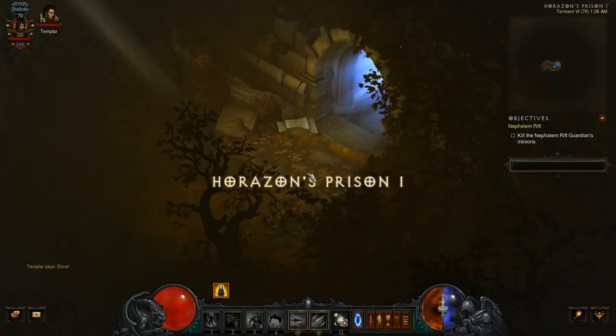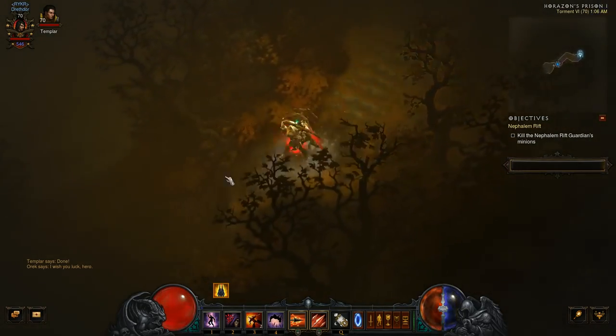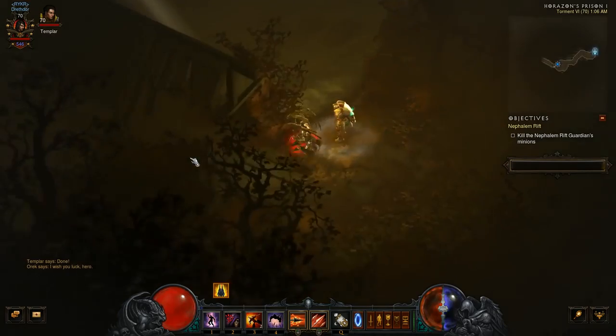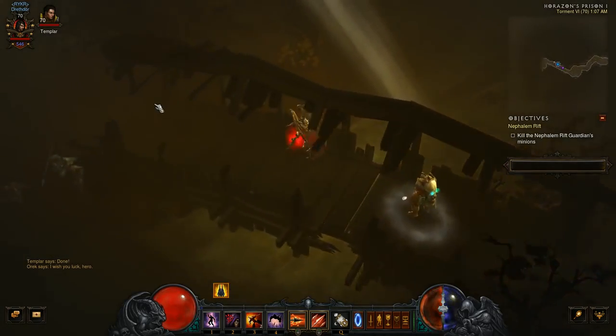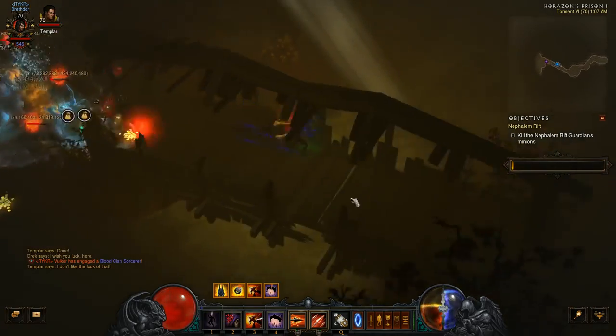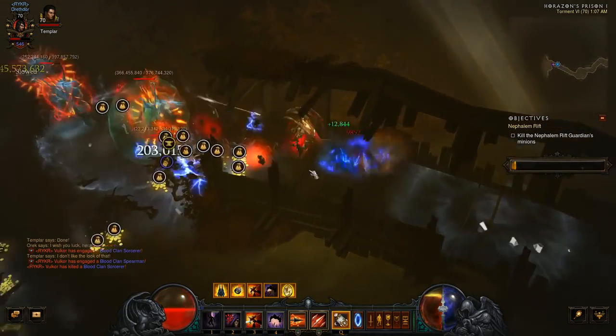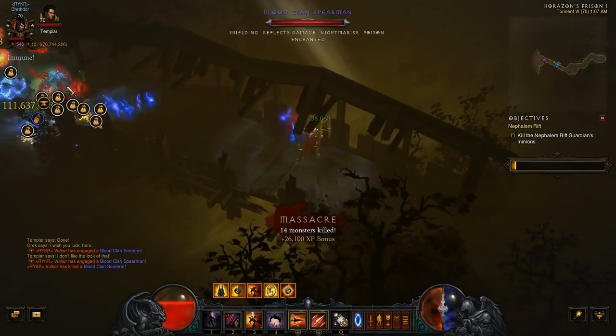Hey folks, this is Riker, bringing you a Diablo 3 Reaper of Souls guide to a powerful leaderboard-topping Demon Hunter build using the Unhallowed Essence set. This build is based on both practical observations as well as theoretical calculations made by Wudijo, who is one of the world's top Demon Hunter players.